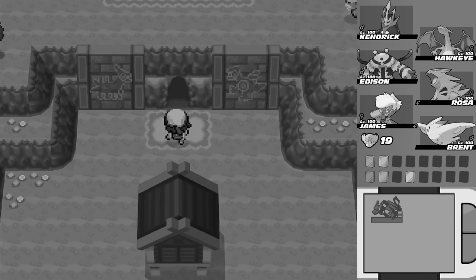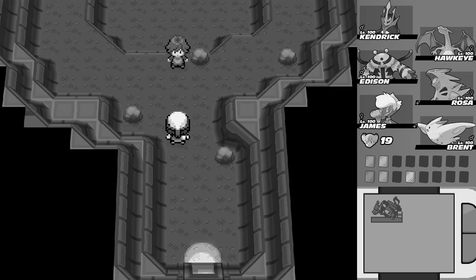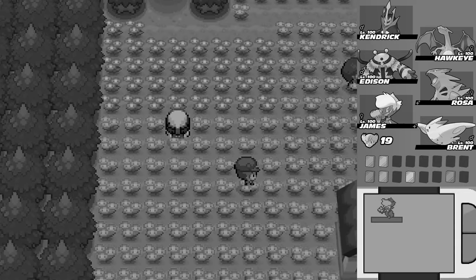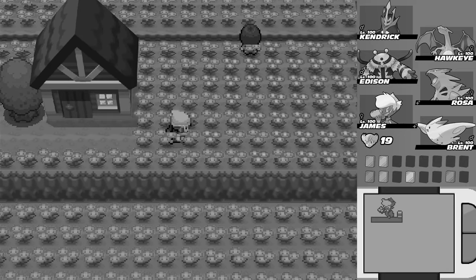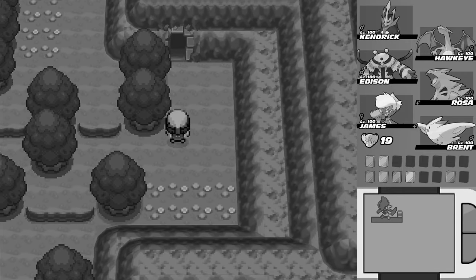We did the dragon one, which is located in the Celestic Ruins, and we got the Draco Plate. We then headed over to Floroma Meadow where we did the grass one and got the Meadow Plate. And we finished off in the Celestic Ruins where we fought the psychic one and got the Mind Plate.